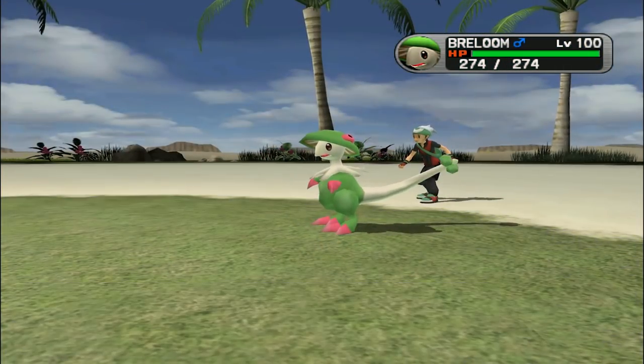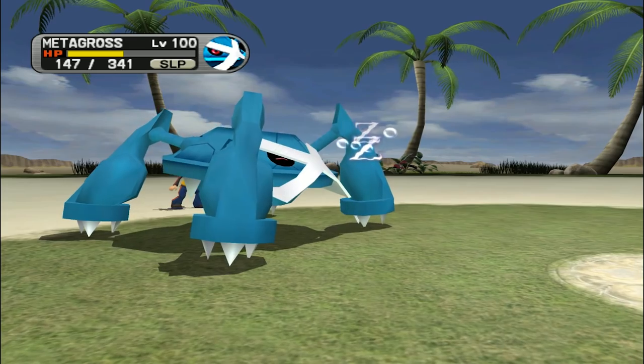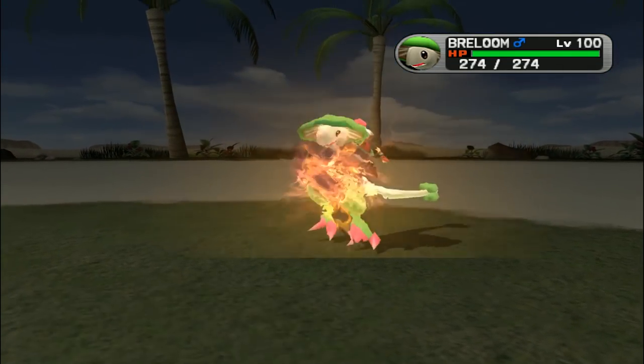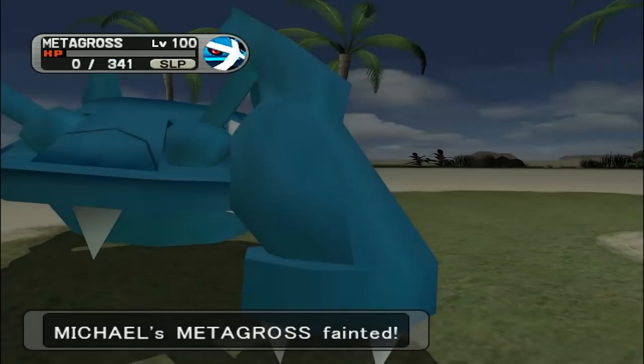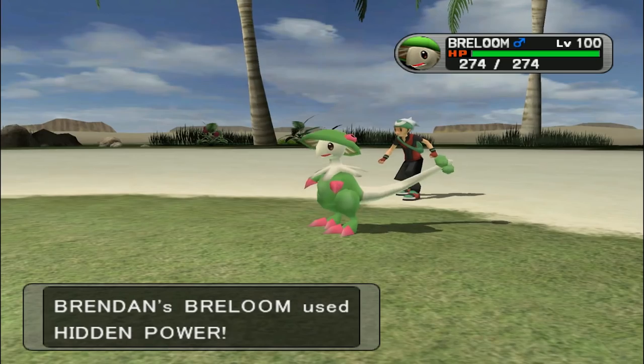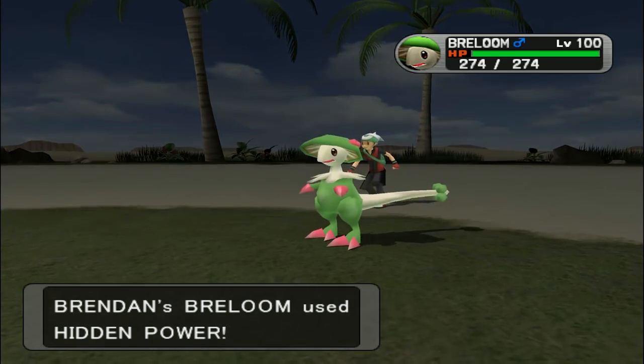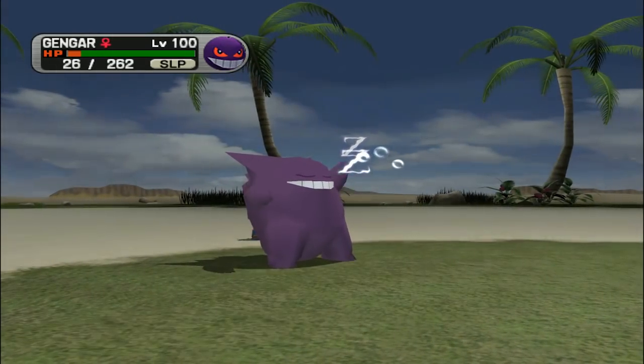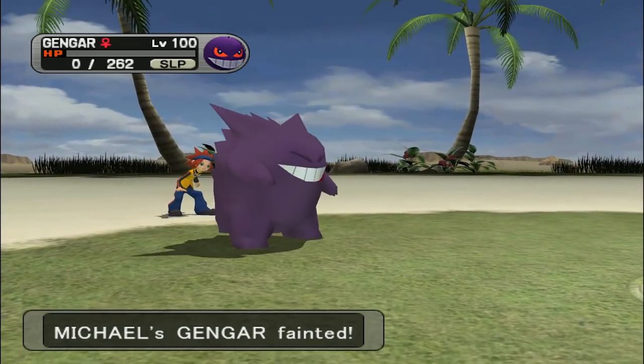Once Spore was down, it was time for Breloom to put those arms to work. A Focus Punch coming off that attack stat was absolutely devastating, able to pick up KOs even on Pokemon that just took neutral damage from it. Past those two core moves, the rest of Breloom's moveset was based on whether you wanted to potentially fight Flying or Ghost types, or double down on the utility Spore could provide.